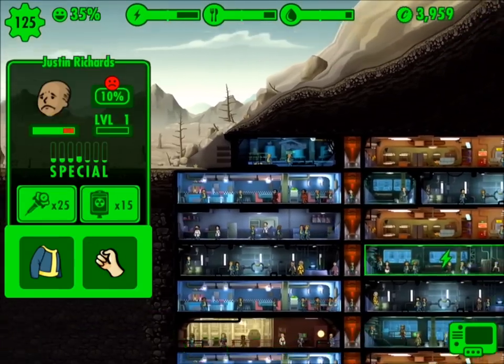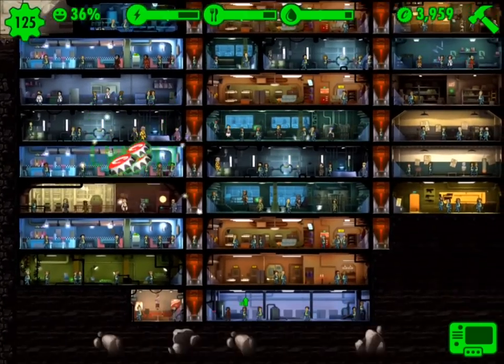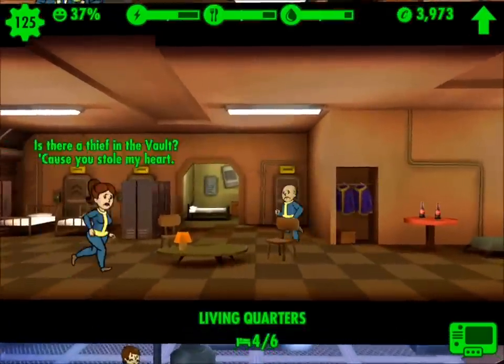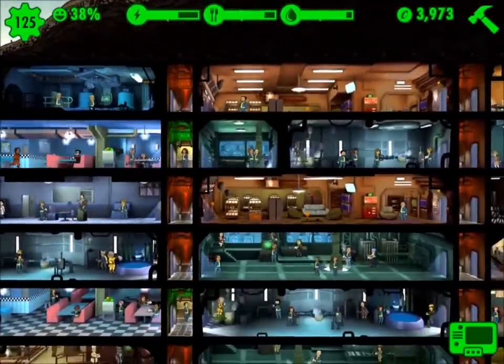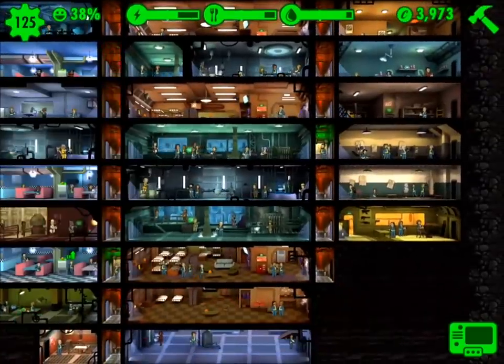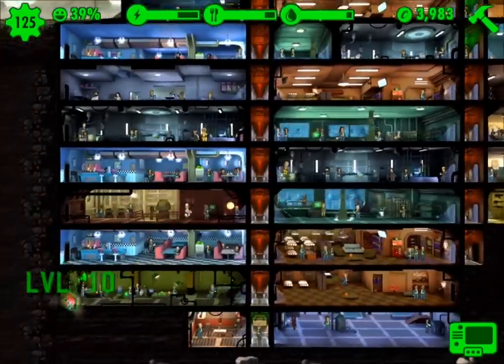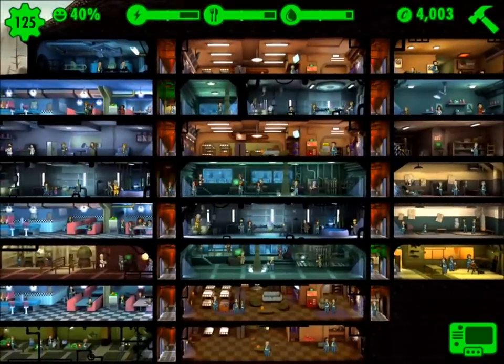Continue to go through and do that, and it'll bump up little by little. One of the key components is also the radio station — make sure you have high Charisma dwellers in the radio station, because once it's occupied, happiness is just going to go up for everybody in your shelter. Those three tips should help, and then you don't have to worry about power outages or making sure everybody is having a good time.